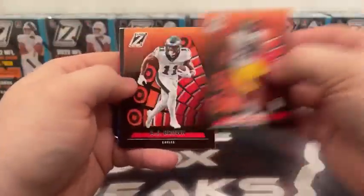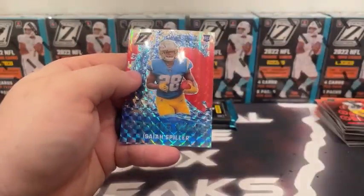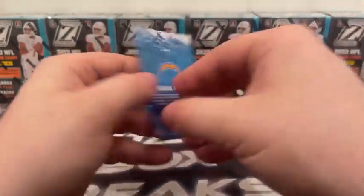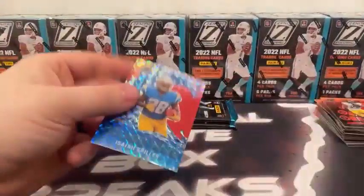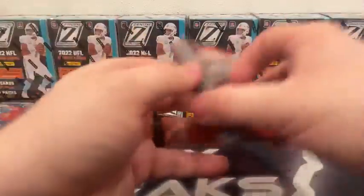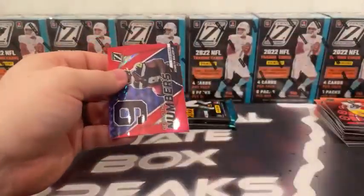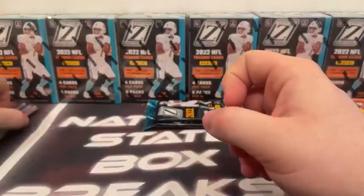Najee, A.J. Brown, rookie Nick Bonito, another shimmer — that's a Rookie Wave Isaiah Spiller, nice prism. I'm going to sleeve that up. I love the look of these. I think those should be numbered — that's just my opinion.